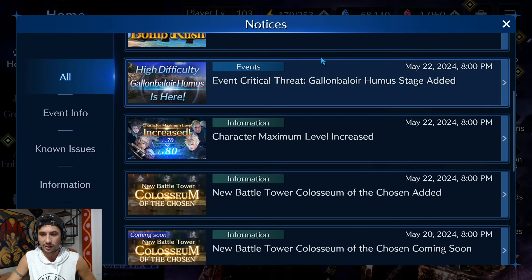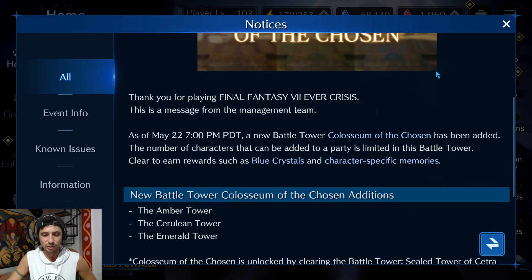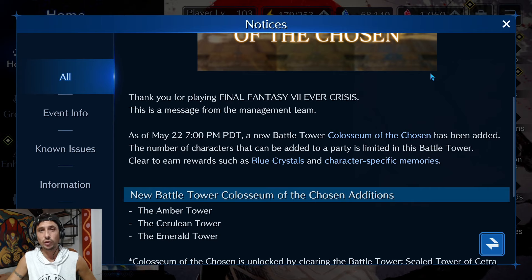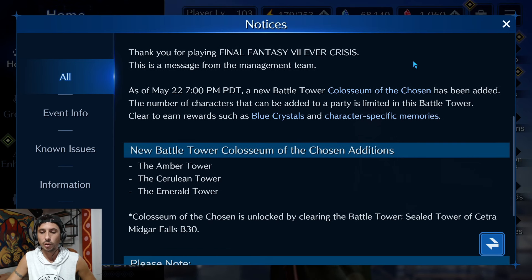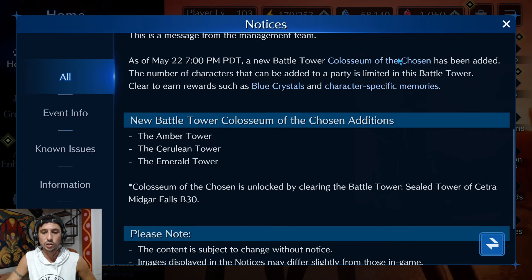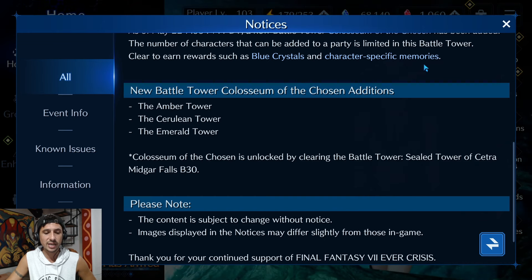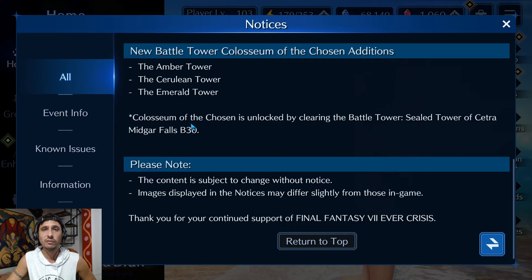Starting with May 22nd updates: the new Coliseum of the Chosen battle tower is here with a new mechanic I'm super excited about. We just got a new battle ranking, and there's a live stream next week which I'm guessing will introduce the next crossover and some critical First Soldier information. The Coliseum of the Chosen additions are the Amber Tower, Cerulean Tower, and Emerald Tower, unlocked by clearing the Sealed Tower of the Cetra Midgar Falls floor B30.